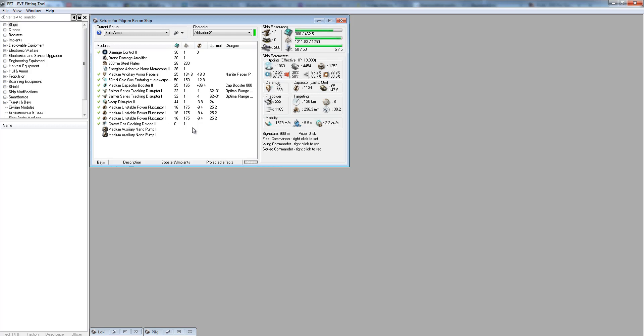Another problem with solo PvP today is that so many fights are setups where you're being baited and people are trying to blob you. You roam for 30 minutes to an hour in your Vagabond and then you come up against a Rapier, Falcon, and two Cynabals — a complete counter. You have no options for a kill short of a miracle, like isolating the Rapier or Falcon while the other two ships are too fast to separate.